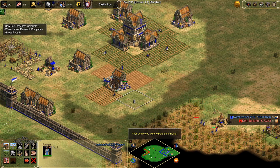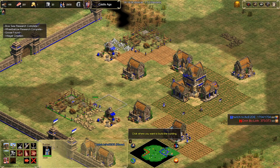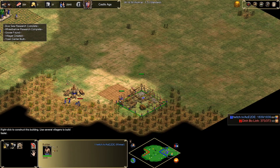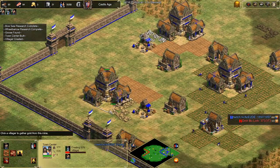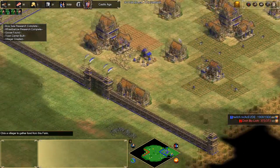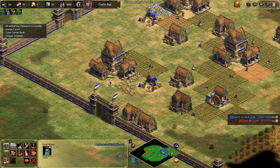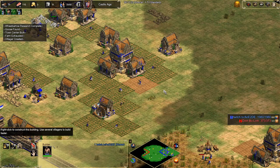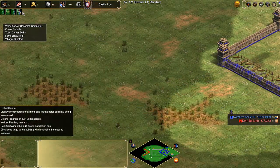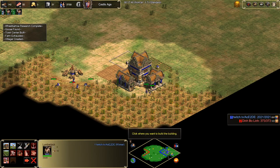These villagers are done with the berries — we can afford to put them on farms. Let's pre-queue some farms with shift-Q so when these villagers are done they start building farms. Our TCs are building and we're going to need a dedicated house builder. Turn on auto farm reseeding if you want — I'd definitely recommend it. Look at your TCs: the ones that are better at creating villagers first, pay attention to those and queue up a villager in them as priority.